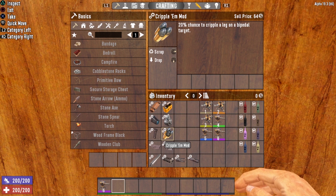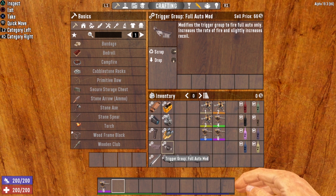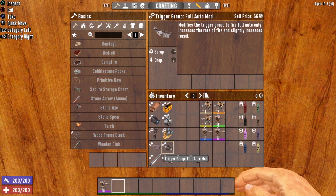Next we have the cripple mod, which gives you a 20% chance to cripple a leg — another excellent modification. The next two mods are the trigger group mods: the burst mod and the full auto mod. The burst modification modifies the trigger group to fire a three-round burst, and the full auto mod turns your robotic turret into a fully automatic weapon. These two mods cannot be installed on the same weapon at the same time — you have to pick one or the other. Personally, I find the full auto mod an excellent selection for your robotic turret, as that increased fire rate is awesome.